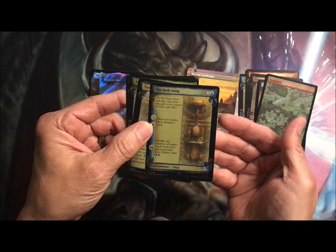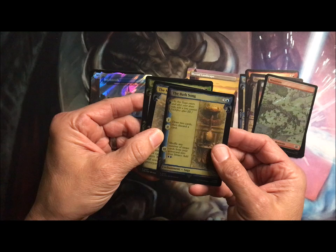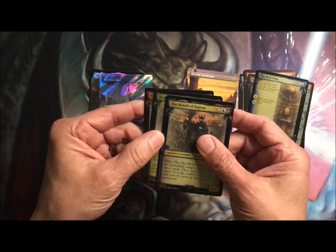The Bath Song, which is funny, you know. Draw two cards, discard a card, shuffle any number of target cards from your graveyard into your library, add two blue.